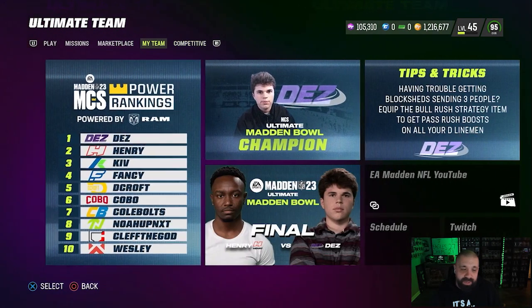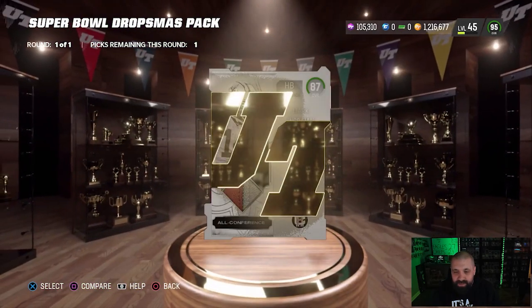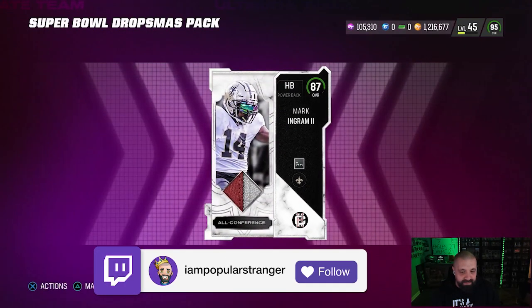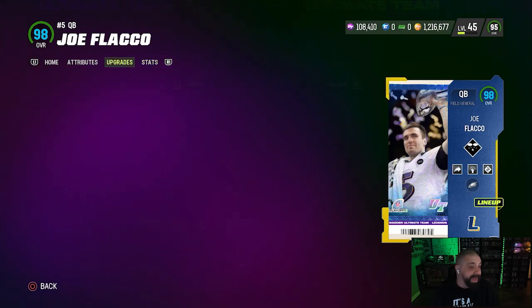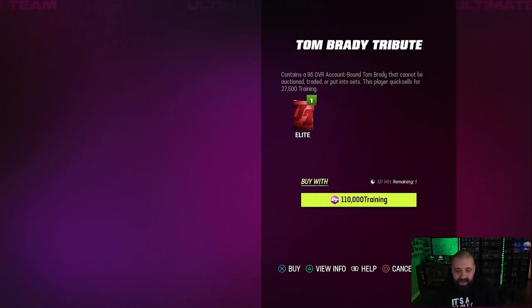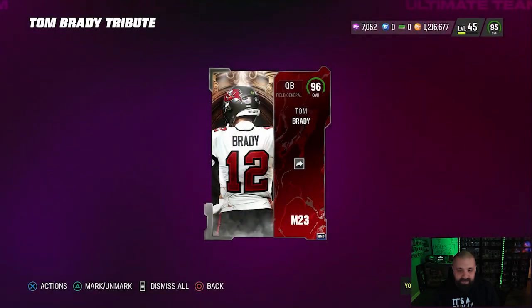We are pretty close to getting Tom Brady now. We might as well open up this 84-plus fantasy pack. If we can get 5,000 training from this, that should do it. I don't remember what an 87 quick sells for, but we should have enough for Tom Brady on this account now. A little bit short. What if I power down Joe Flacco? Will that give me enough training? It will easily. We got ourselves a new quarterback on No Money Spent. Great Value Tom Brady is officially on the No Money Spent squad.